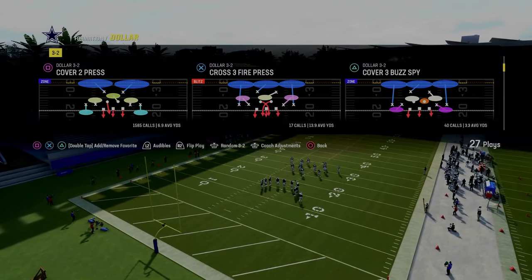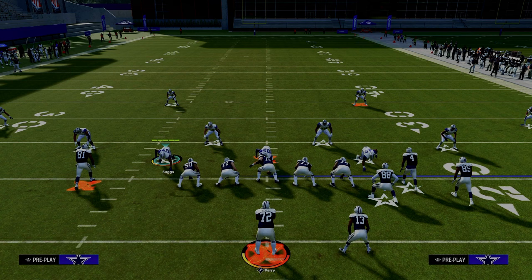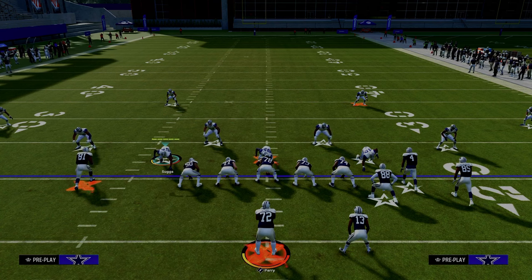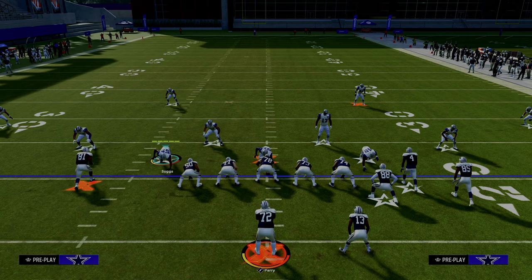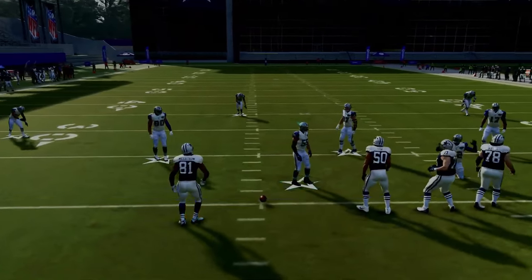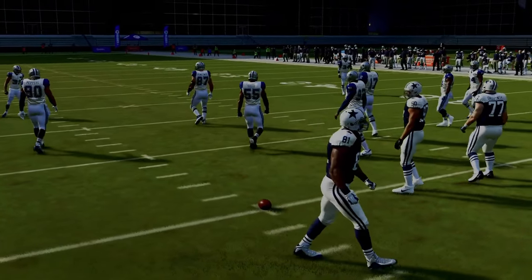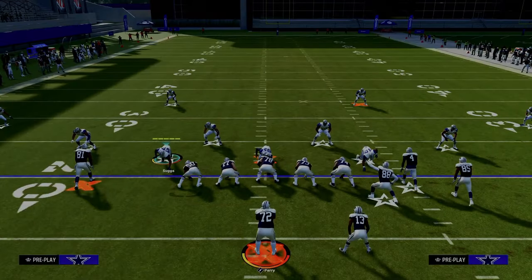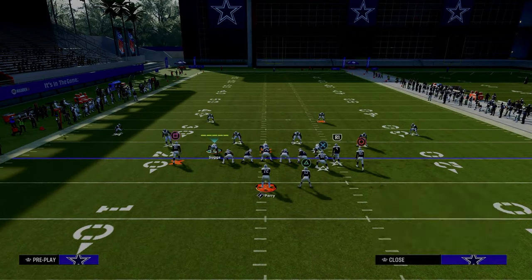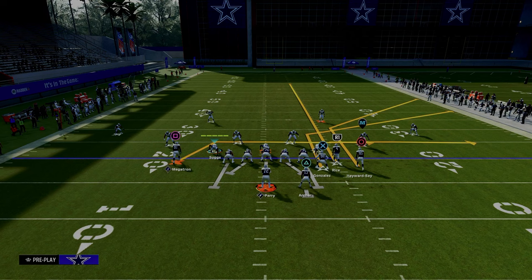This is the dollar 3-2 formation in the multiple defensive playbook. If you want to get my entire dollar defensive ebook, that is linked in the description below. Now, you can run this formation wide side or short side. With the way the meta is right now, a lot of people are running this to the wide side of the field for the double corner concept you're seeing out of Bunch Offset.